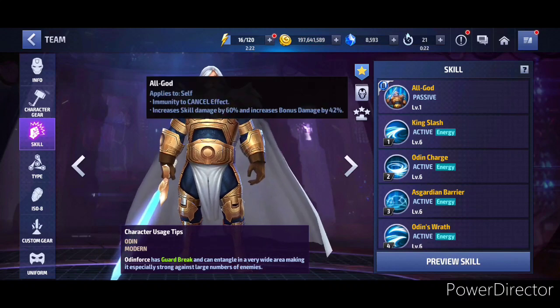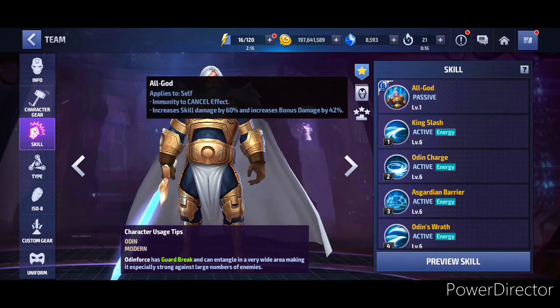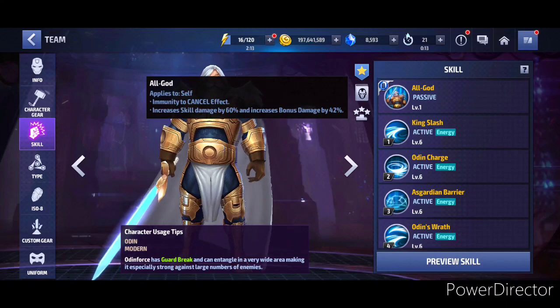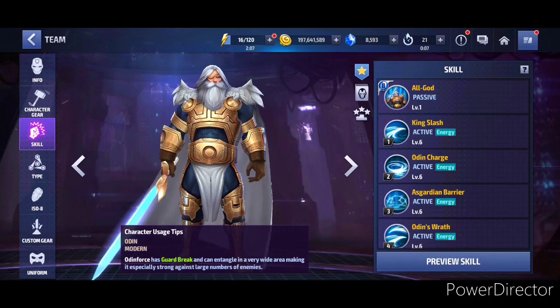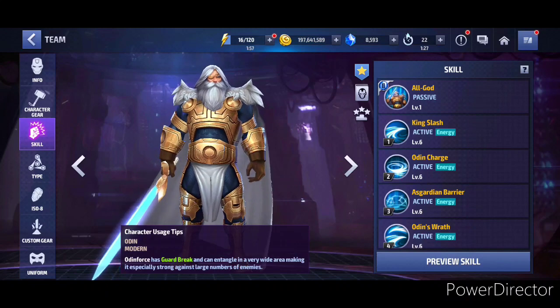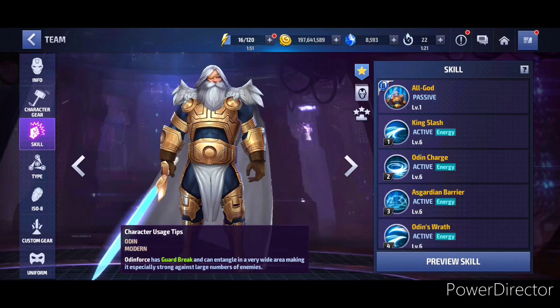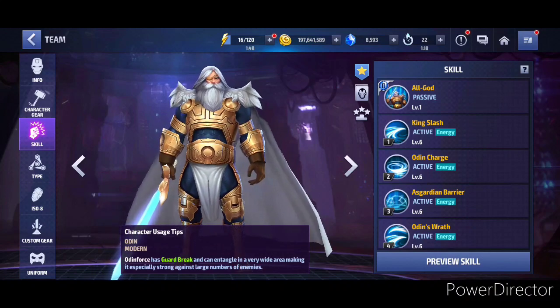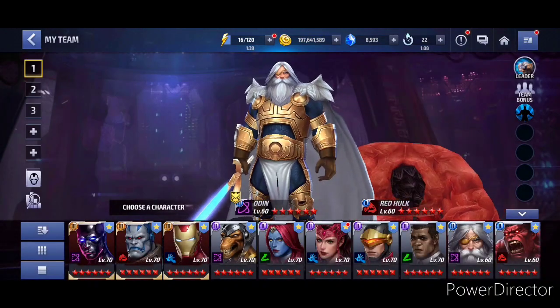He is the All-Father Odin — tell me one character that has 60% skill damage and 42% bonus damage from the Tier 2 passive. That's probably the highest skill damage and bonus damage increase in the game. The uniform will amplify it further, and we'll see how the T3 skill and T3 stat boost work. The T3 stat boost matters more since the T3 active skill might only fire once per fight in PvP, while stats and skills are what keep a character unkillable.